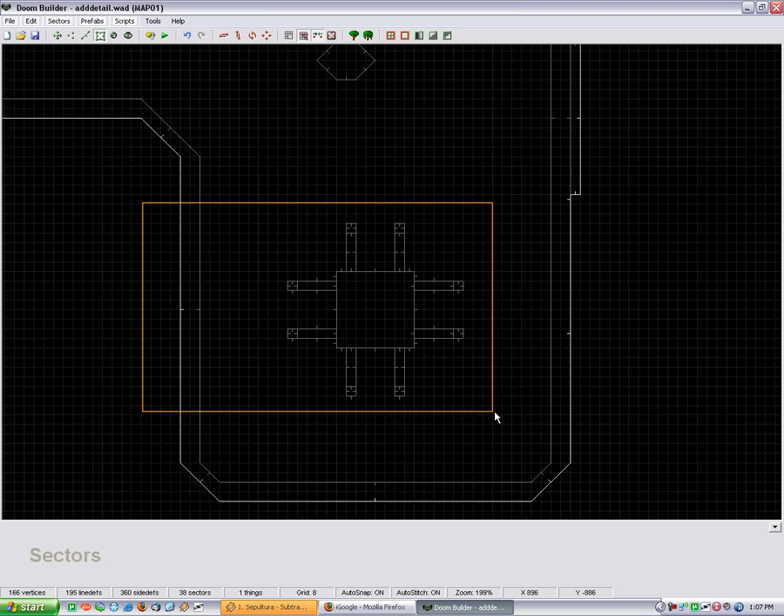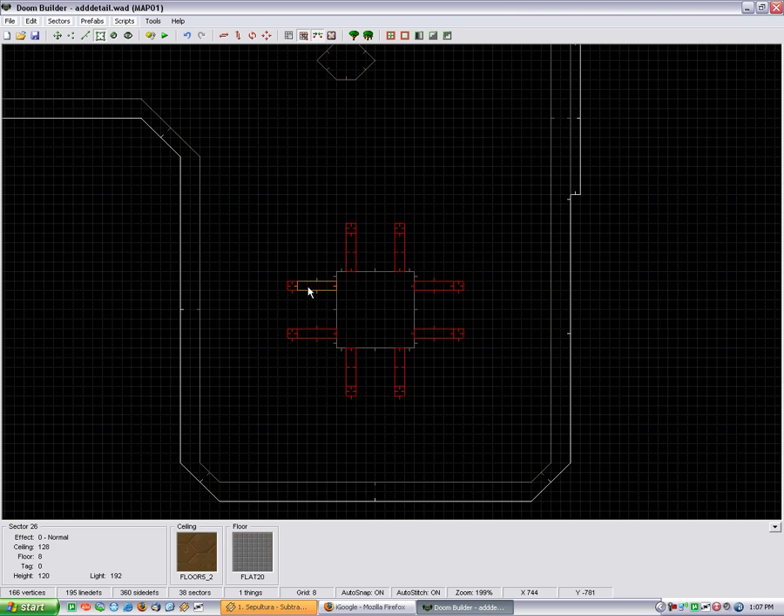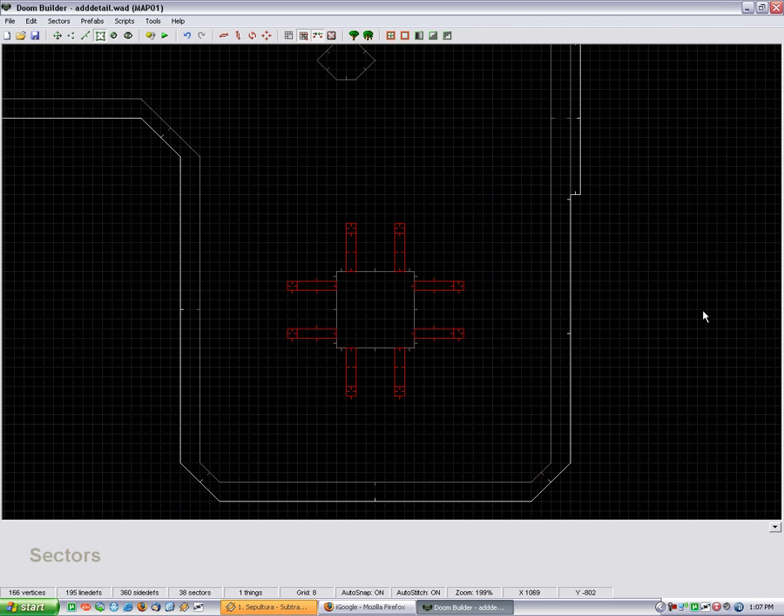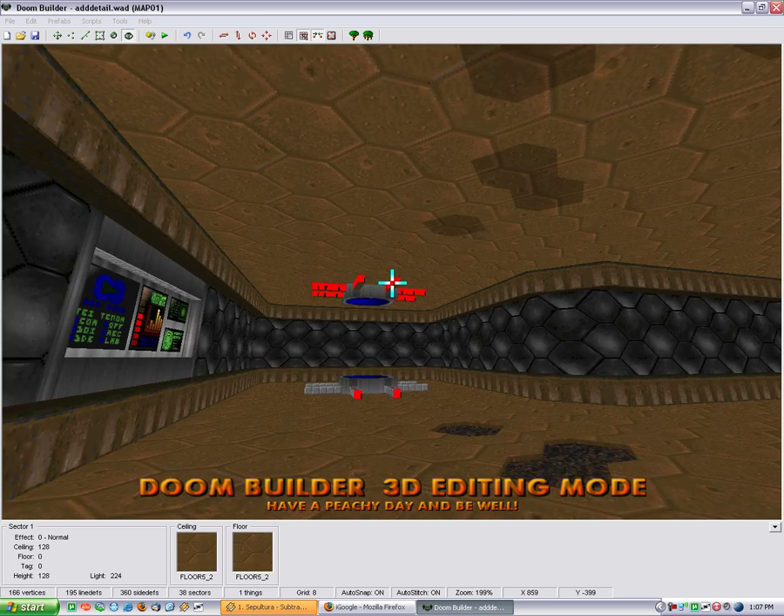Okay, now what I'm going to do is just do the same thing for the ceiling, so I'm going to drop the ceiling by eight. I'm just going to run and texture these guys up as well.